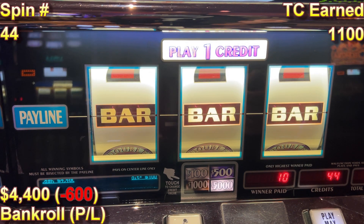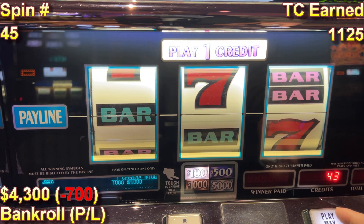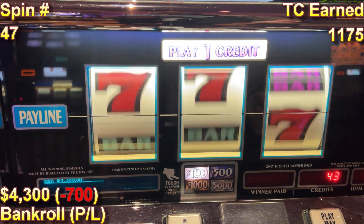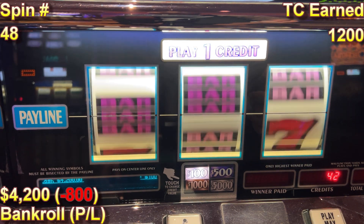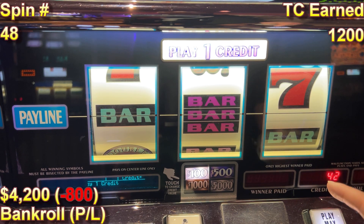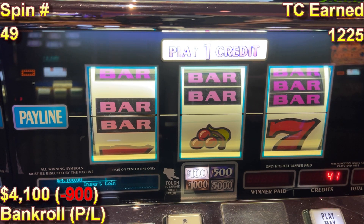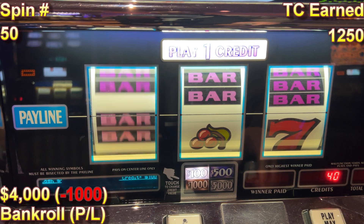Spin 45 — hand pay coming to me. Not quite, that's all right. Spin 46 — cherries are good, we take those all day every day. Spin 47, spin 48 — I thought it was going to give us another $500 right at the end. Spin 49 — coming up on the last spin after this. That has been $5,000 through the machine; we're at $4,100. This is spin number 50, part one in the books.